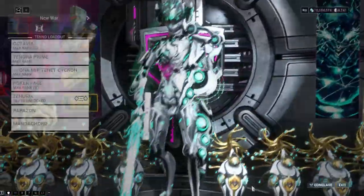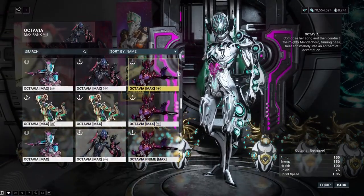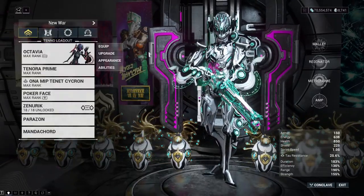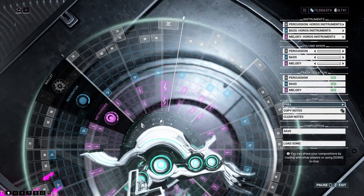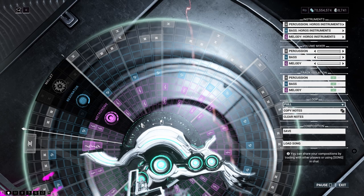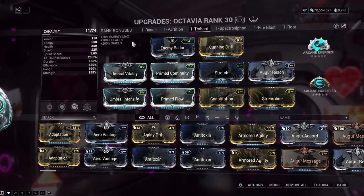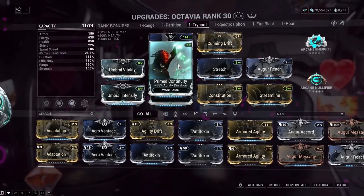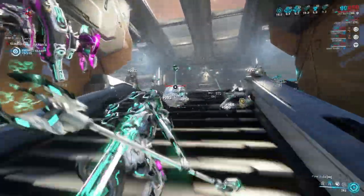Here's what I'm planning to bring. Obviously Octavia — I have 12 Octavias, but for this I'm going to bring my OG original, and on the Mandachord my all-time favorite. This is my standard try-hard build: two Umbral mods, lots of duration, lots of range, and some strength. It's honestly hard to build Octavia wrong.